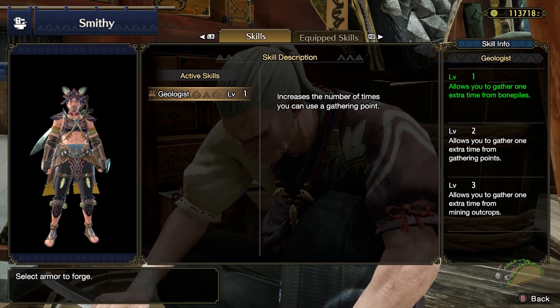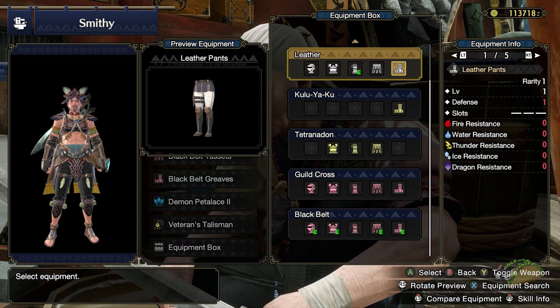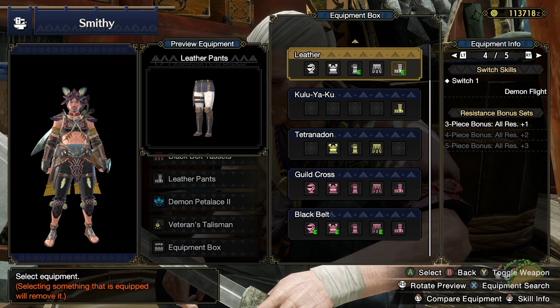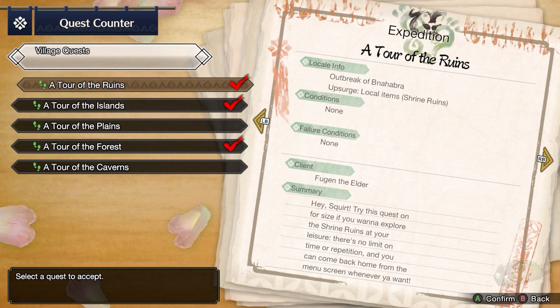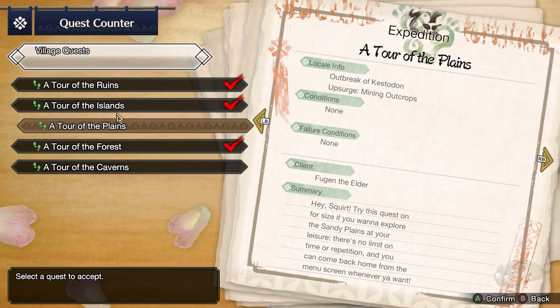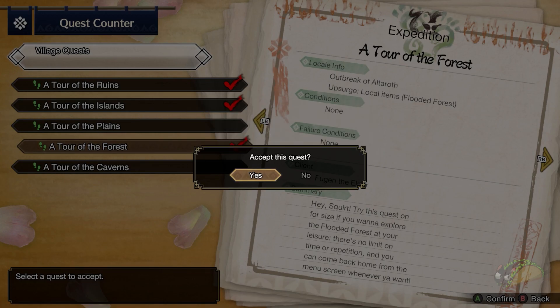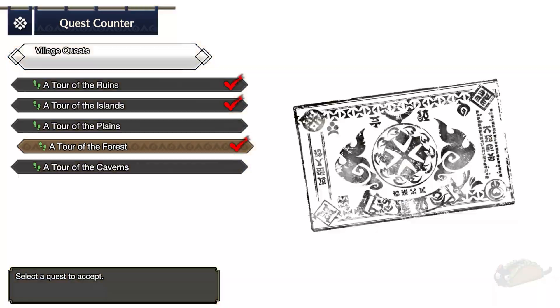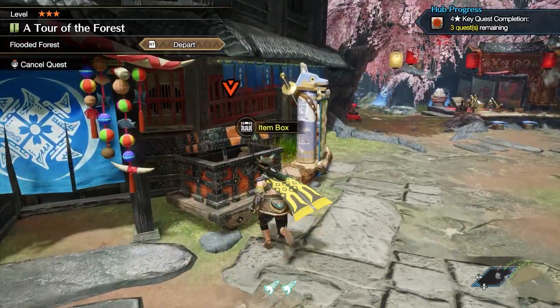We can do some prep work to make gathering easier. First, try to get two ranks in the Geologist skill — this lets you gather more items from gathering points, increasing your chance of finding what you're looking for. You could get this skill through gems, or buy two pieces of the leather armor set. Also pay attention to upsurges within areas: go to your expeditions, use the bumper to look at the details, and check for an upsurge of local items. The upsurges change after every hunt, but the drop rates aren't so low that you need to overthink it.